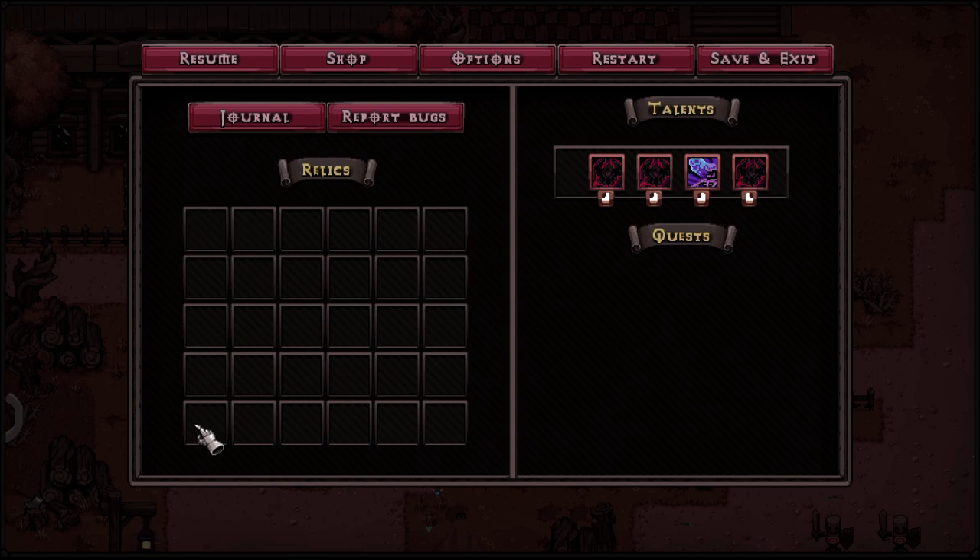You have 30 slots to fill up with relics and that's all you get, so make sure you choose wisely as you choose your relics. Now let's go over the relics, what they do, and what maybe you should look for.